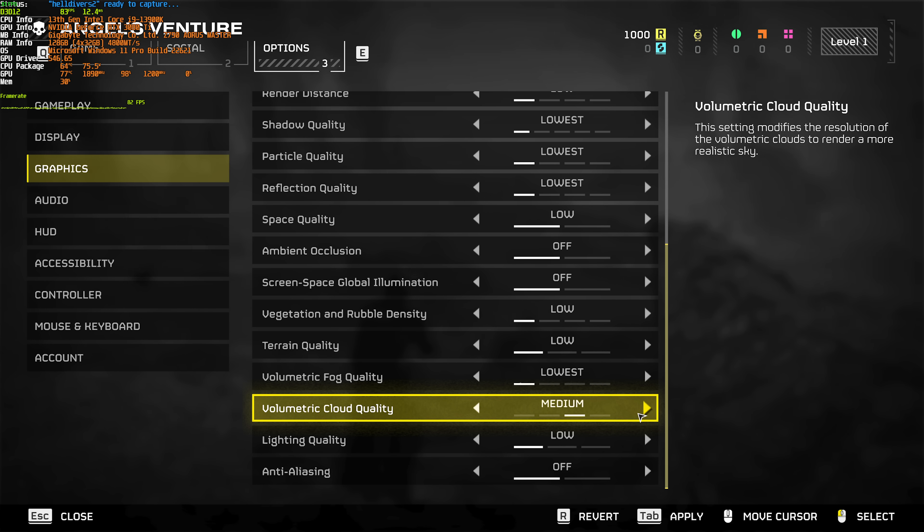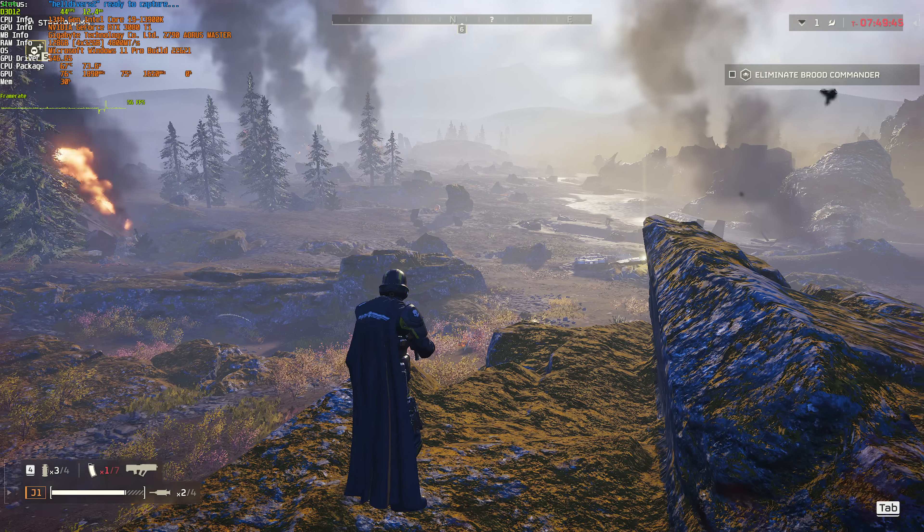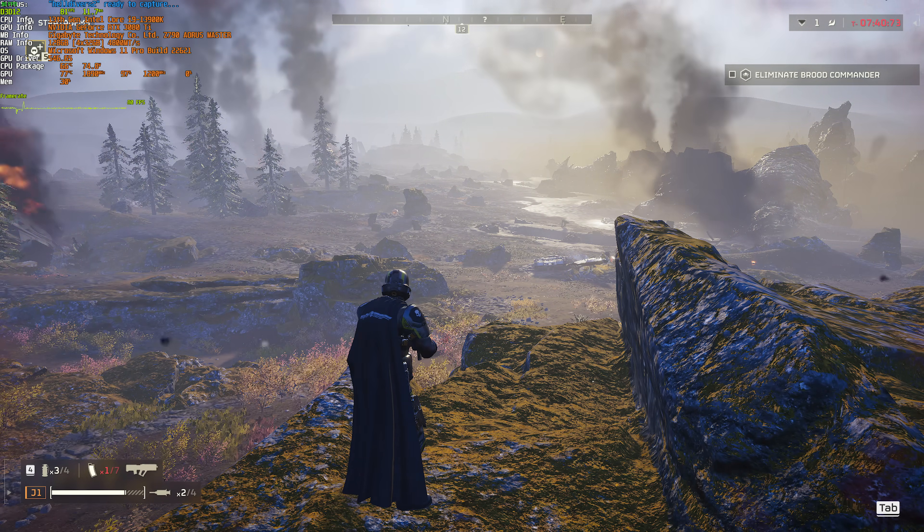For volumetric clouds, either have this on lowest, medium, or high. Lighting quality from low to high costs almost nothing — from 83 to about 81 FPS — and honestly there's not too much noticeable visual difference between low and high.